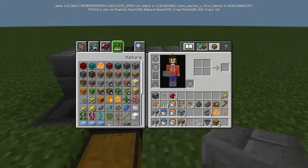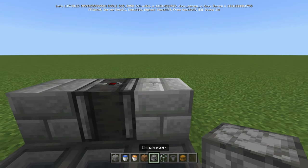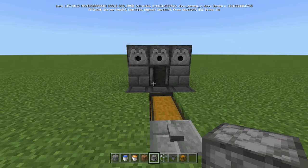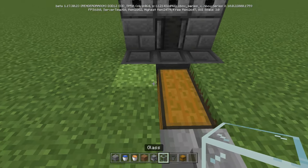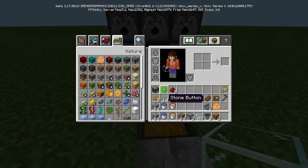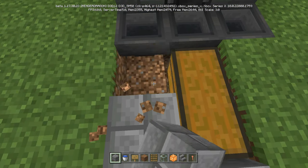Go ahead and put stone bricks there and there. Now take your dispensers — make sure they're dispensers and not droppers — and place them just like that. Don't put the lava in yet. Actually, as long as you don't press the button, you can go ahead and fill these up with lava right now.